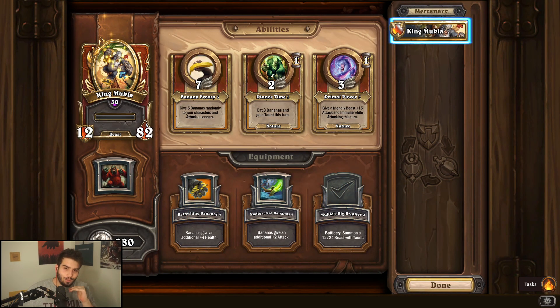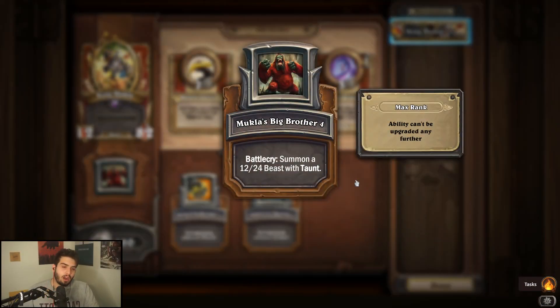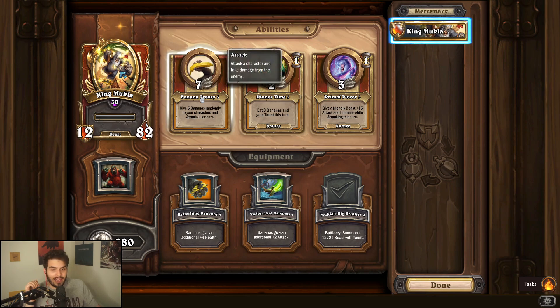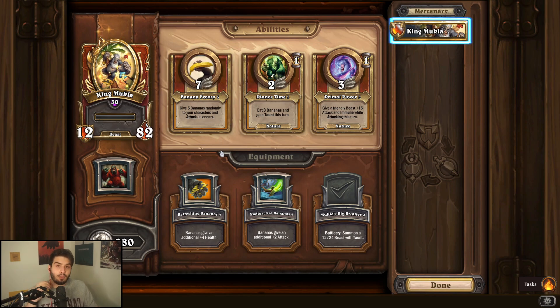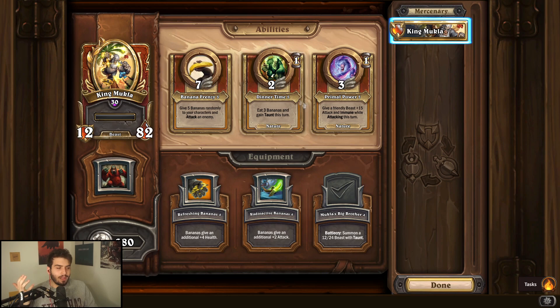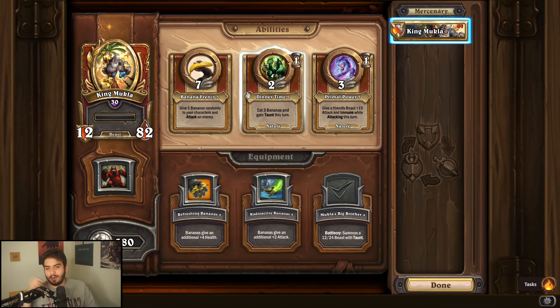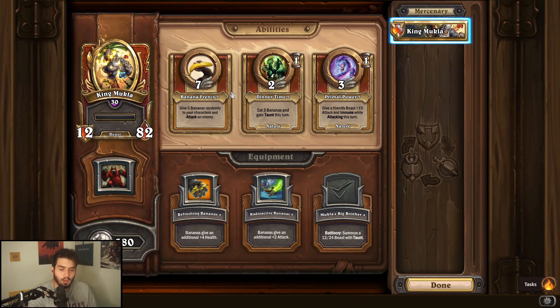King Mukla is one of my new favorite mercenaries. I thought he was garbage at first, but I think he's a 3.5 out of five — really good overall as a protector. Mukla's Big Brother is the best equipment by far; it's a battle cry that gives a nice taunt and works great beyond just beast comps. For abilities, always max Banana Frenzy. If you're playing a beast comp, Primal Power is a great upgrade too. Upgrading Dinnertime is also good since it lowers the cooldown, but Banana Frenzy is where most people want to go.